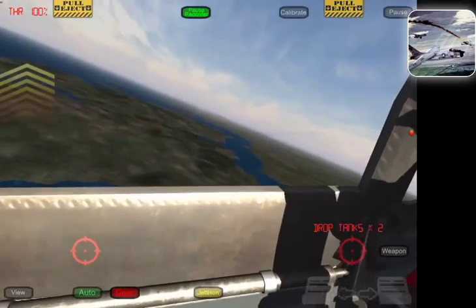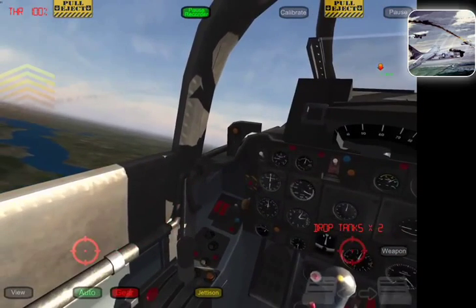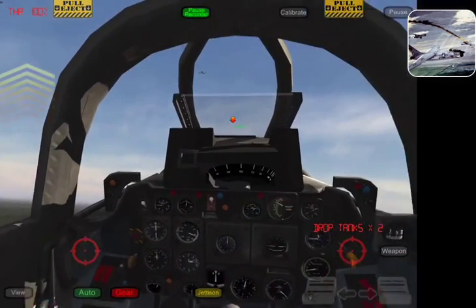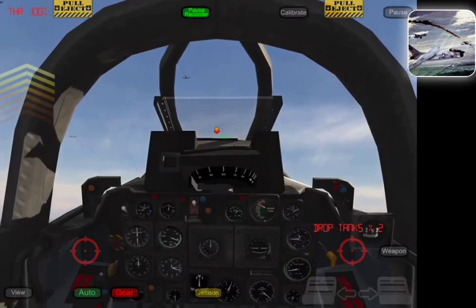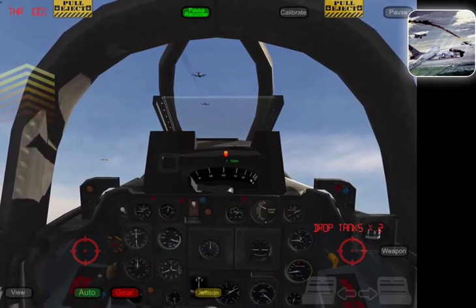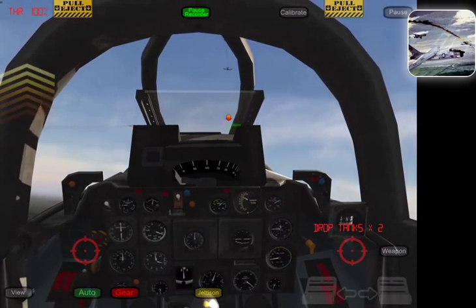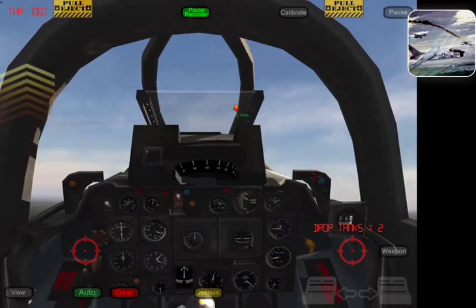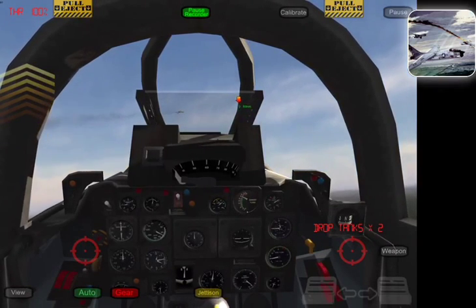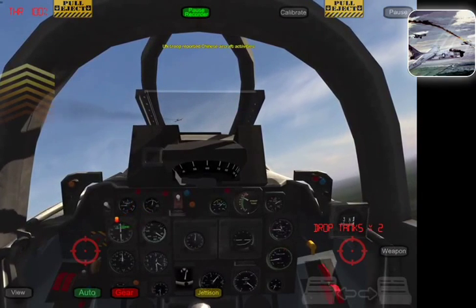They usually cruise around 200 knots unless they see an enemy aircraft and then they're just full throttle from that point. These aircraft tend to climb very quickly but they fly slow — climbing at about 4,000 feet per minute and only going about 140 knots. That's just how the AI aircraft are coded.